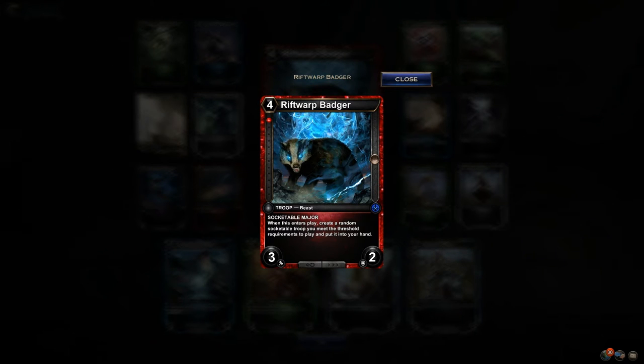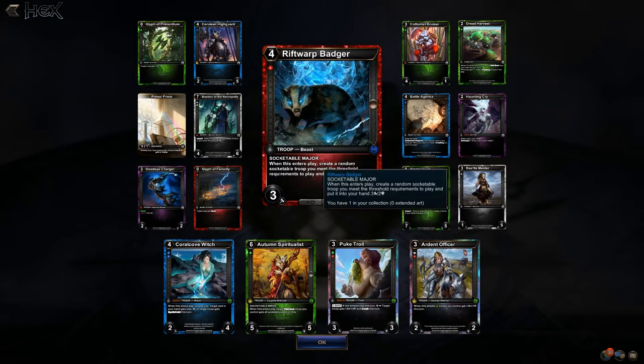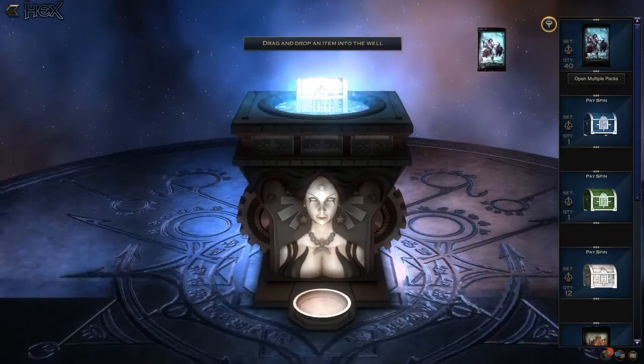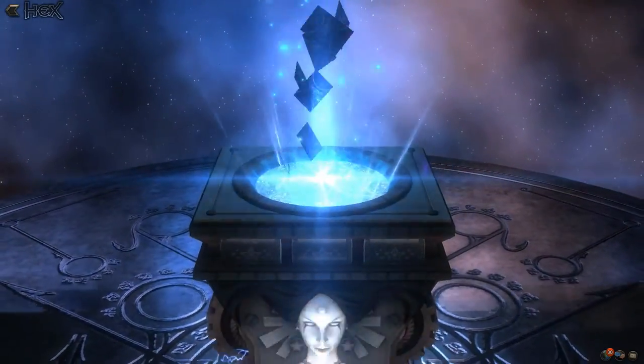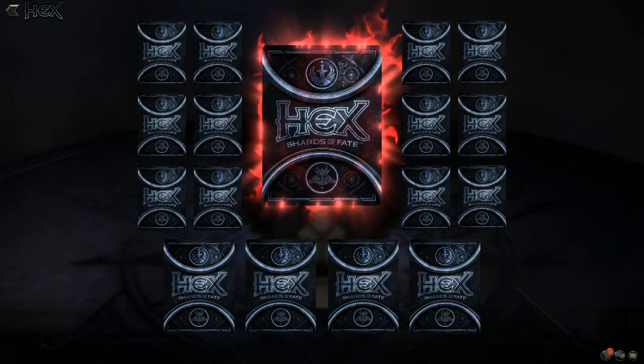4/4 for 3/2 on center's play — create a random socketable troop you meet the threshold requirements to play and put it into your hand. That can give possibly some value because it's a socketable major, so maybe it has value in limited play. I was wrong about Gallows Gas — Gallows Gas ended up being a fantastic finisher.